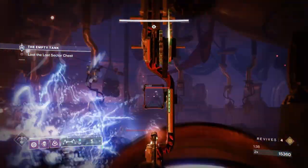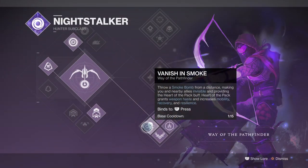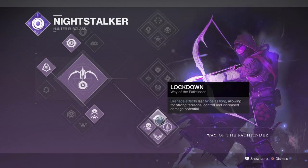This subclass is fantastic whether you go solo or in a group, as the subclass benefits you get will activate either way. Take the Vanishing Smoke ability — this one ability will provide the Heart of the Pack buff that grants you increased weapon handling, mobility, recovery, and resilience, all of which can be provided non-stop if you spec heavily into strength. We also have the Combat Provision ability that grants melee energy from damaging combatants with grenades and vice versa, then combine that with the Lockdown perk for longer grenade duration and you can take on any champion solo with ease.